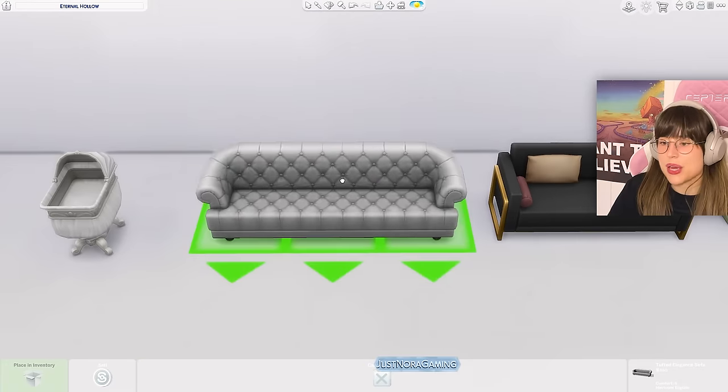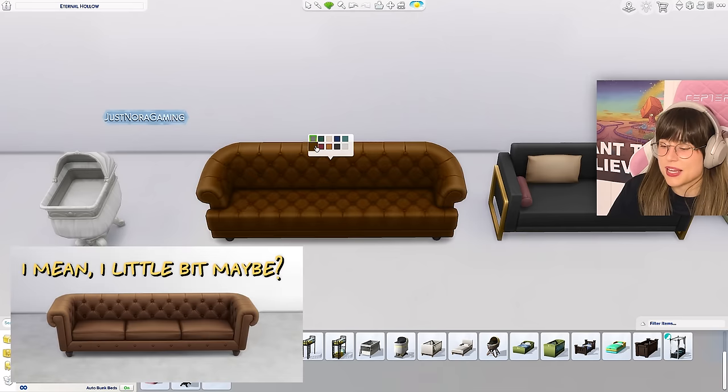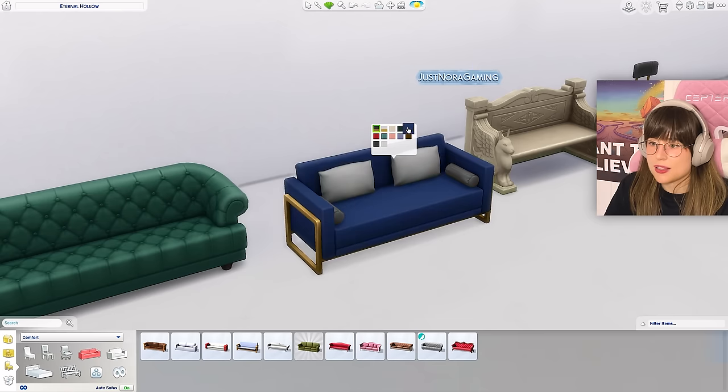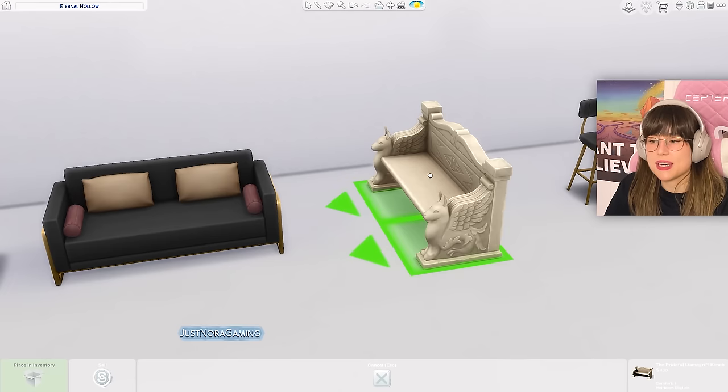Onto the couches — we have this couch that I think looks identical to the one from the Cottage Living pack, if I'm not mistaken. Then we got this new modern couch with all the new colors — the blue, the blacks, and a purple one. And then we got this bench, which is an outside bench.